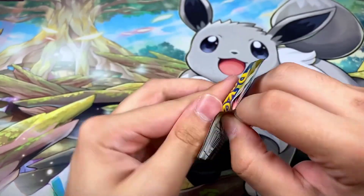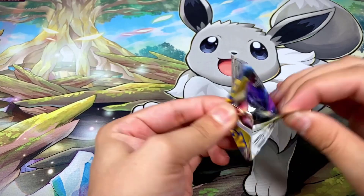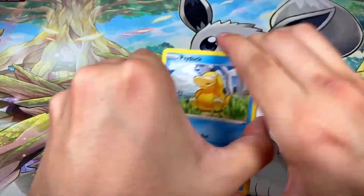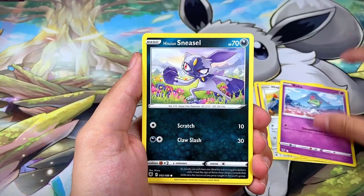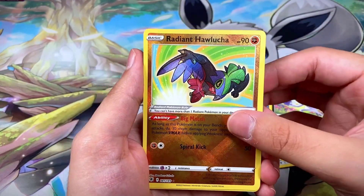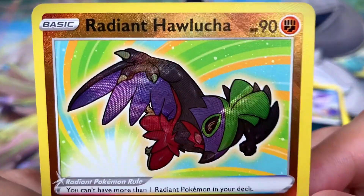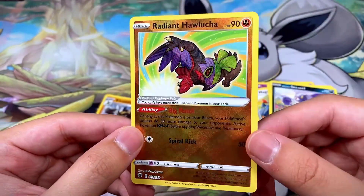Pack eighteen has Dialga on the front — we need something good! White border code card again. We got Psyduck, Togepi, Magnemite, Pulsemon, Eiscue — and a Radiant Hawlucha, very nice! It's followed by a non-hollow rare Kricketot. I actually completely forgot there were radiant cards in this set.